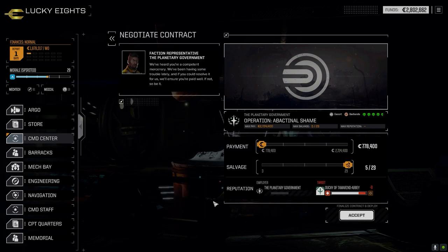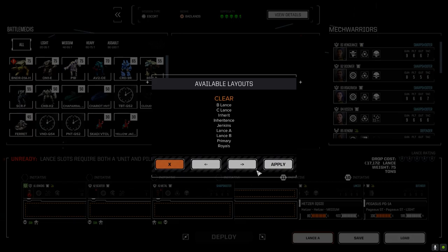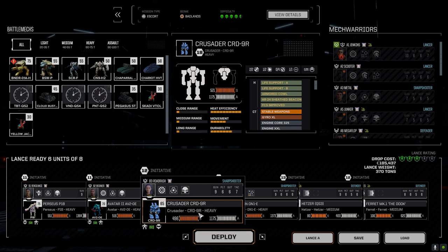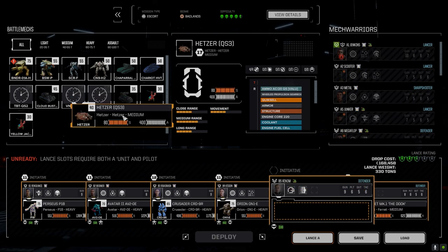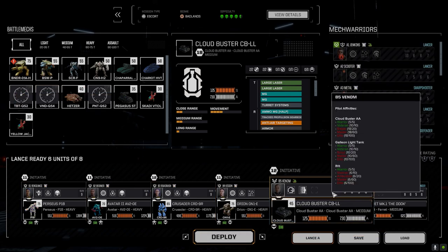Let's negotiate this — I'm going full salvage, accept. Let's bring our second lance in, load B-lance. We updated this, right? We did not. So the Bushwhacker can come out, bring in the Crusader. That's the Hetzer — what the Ferret? Oh right, because we lost that one. We're back to the Cloud Buster again.